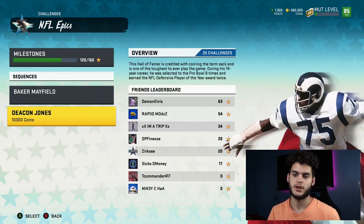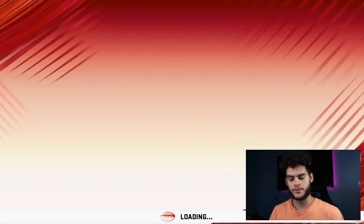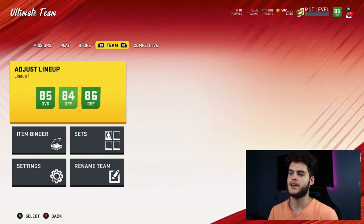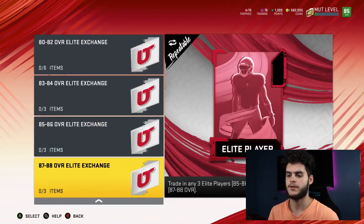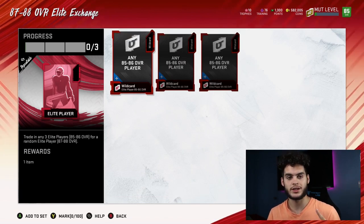Remember that. On your main account you can keep these cards and use them if you wish — I put them into the set. Now let me show you the set I'm working with here so you can get an understanding. The set is over in Exchange, under 87 to 88. It takes three 85 to 86 players. So you've got the Deacon Jones, you've got the Baker Mayfield — that is free on every account you do it on.